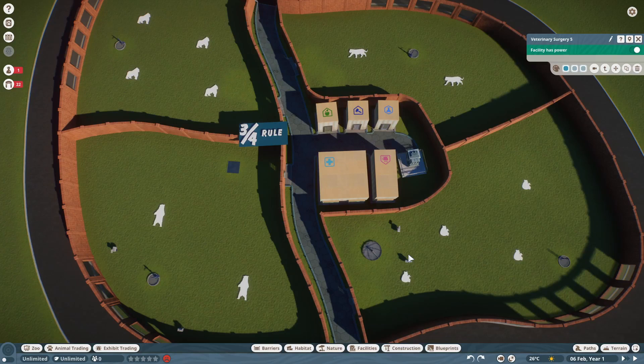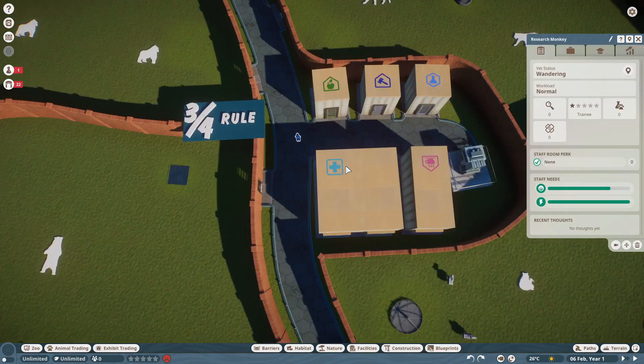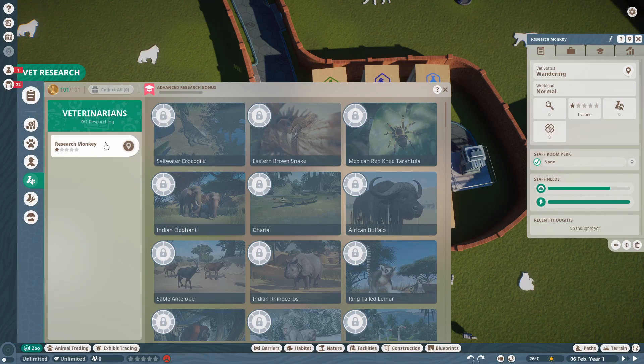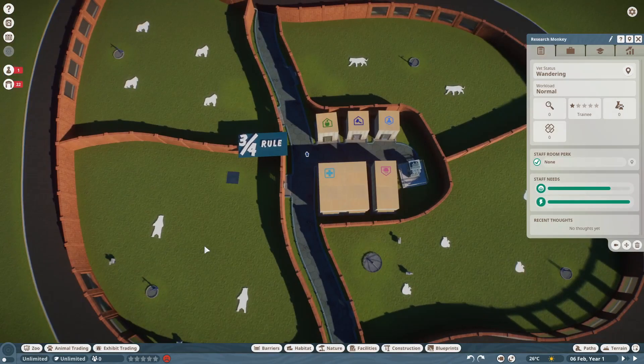Veterinary research is a little bit different from mechanic research in one key way: whenever veterinarians are performing research, they actually need to come to the habitat of the animal they are researching every now and then before returning to their research center. This means that whoever is doing the research should be housed near the animals they are researching. What I would suggest is having one vet and naming them 'research monkey' so you know their purpose when looking at the vet research tab, and you can assign them to the correct work zone near each animal. Just make sure each cluster has a research lab available.